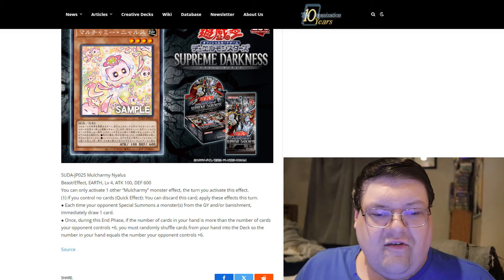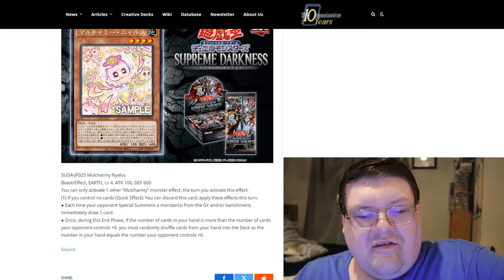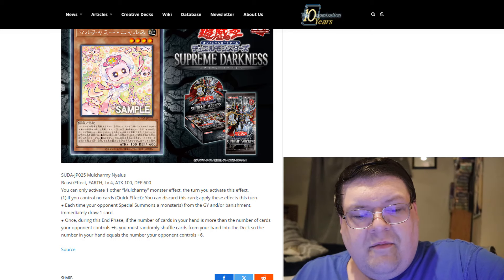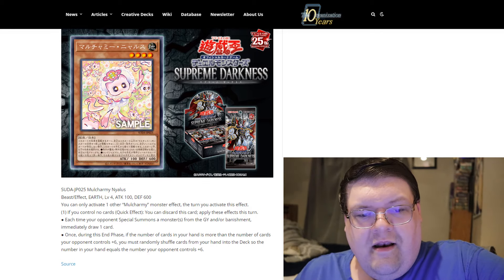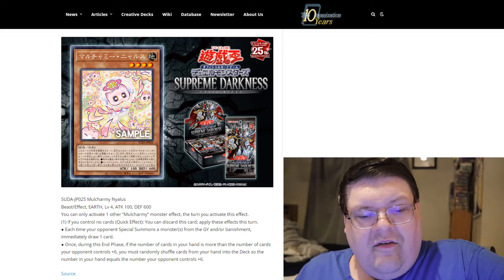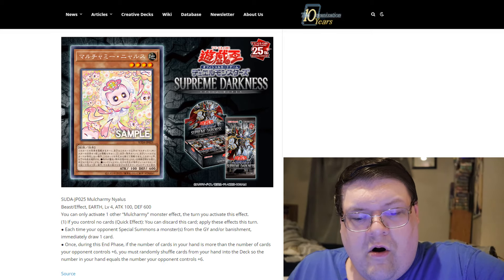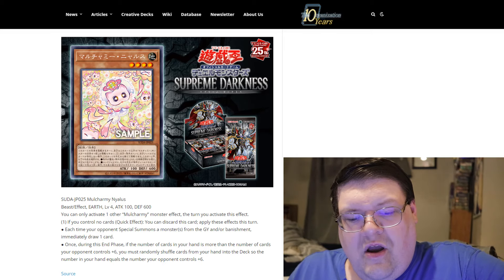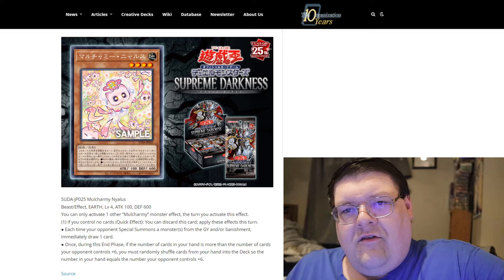You can only activate one other Mulcharmy monster effect the turn you activate this effect. So if you control no cards, discard this card and apply these effects this turn: each time your opponent summons a monster from the graveyard and/or banishment, immediately draw one card. Then once during the end phase, if the number of cards in your hand is more than the number of cards your opponent controls plus 6, you must randomly shuffle a card from your hand into the deck until your hand equals your opponent's cards plus 6.